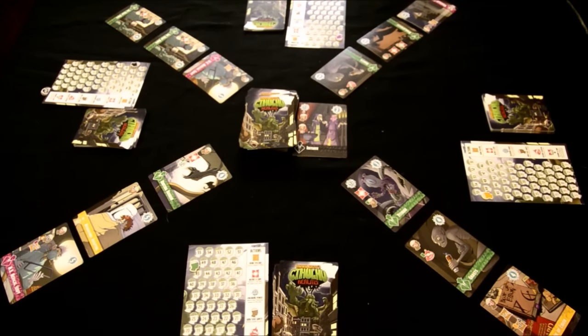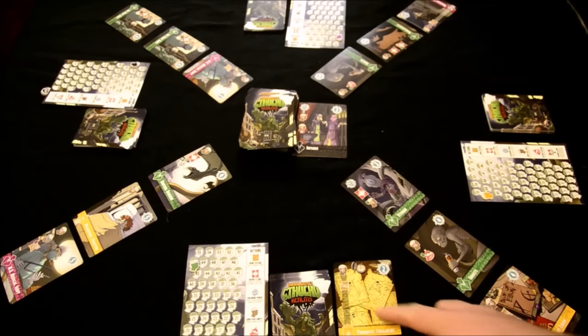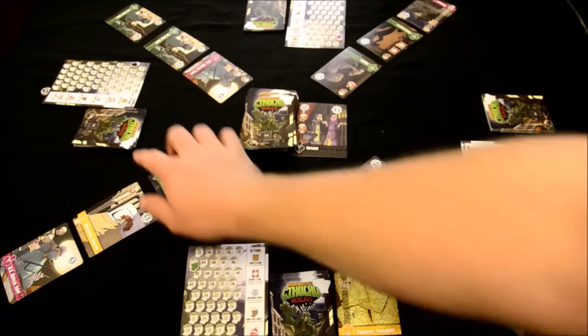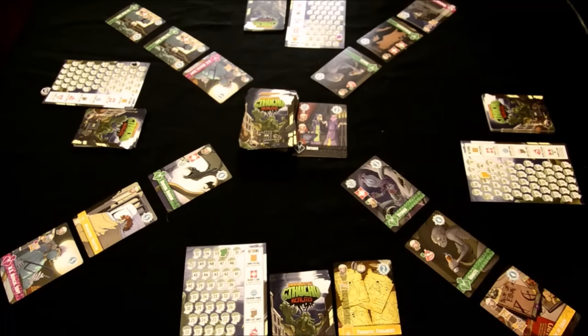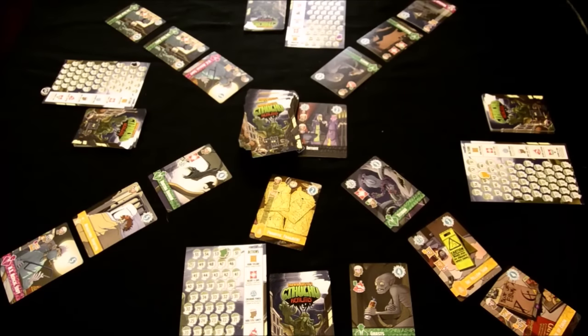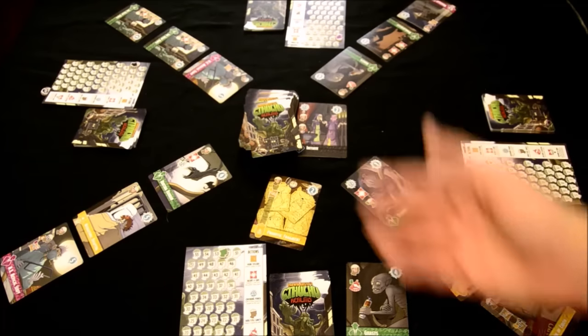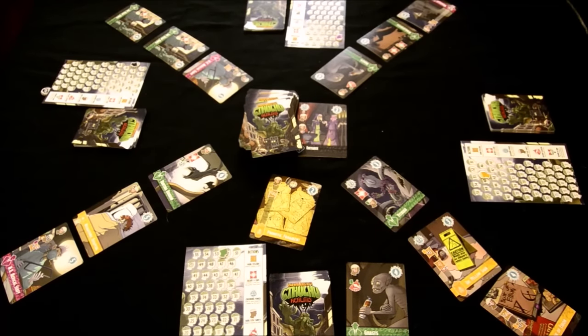The core gameplay loop is straightforward: draw five cards, play cards from your hand, gain special abilities, possibly reduce opponents' sanity or gain sanity yourself. Sometimes you'll buy cards and put them into your discard pile, sometimes you'll Abjure cards to remove them. You keep doing this until either one person is left standing or the main deck runs out. Now let me show you some of the more advanced cards from the general deck.